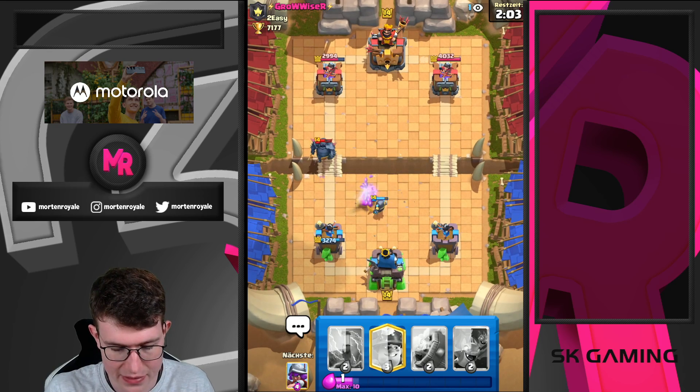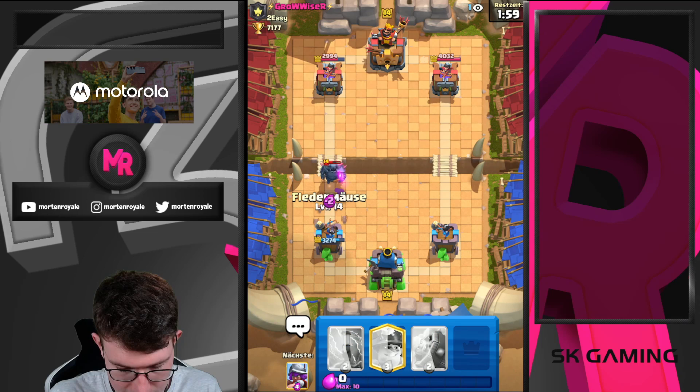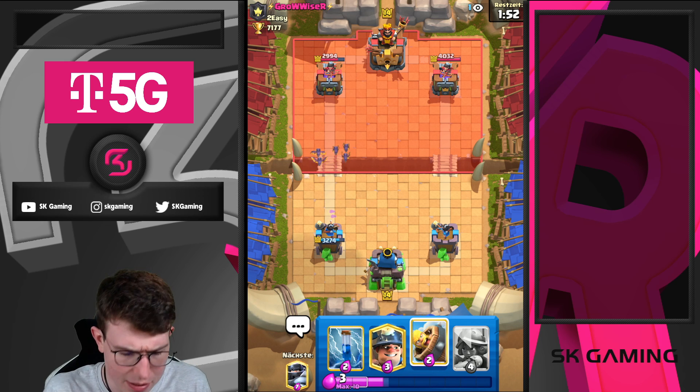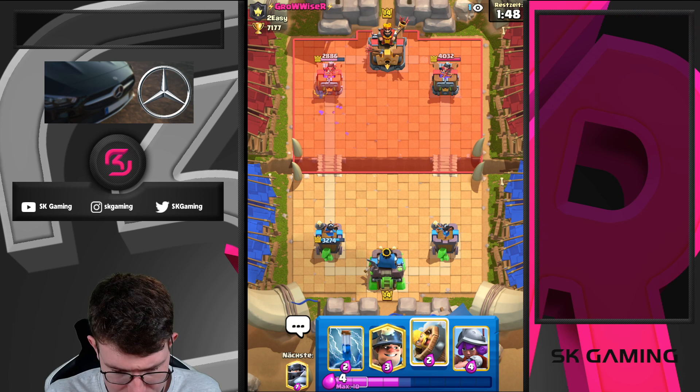Let's go for a Mini P.E.K.K.A. here. I think the Mini P.E.K.K.A. should get one shot. Let's go for Bats here. As long as he doesn't have a mirror, we should be fine. We actually have a damage advantage, and my Bats get one shot on top of the tower.